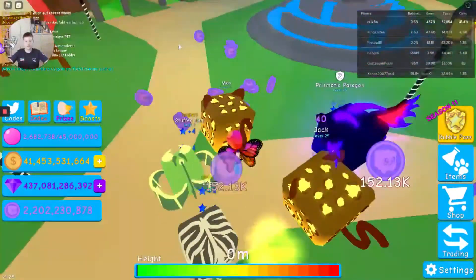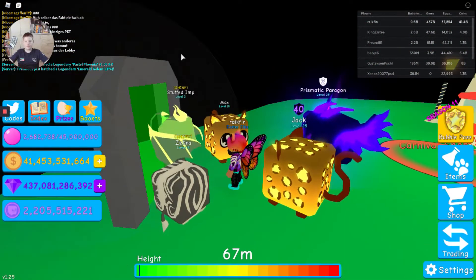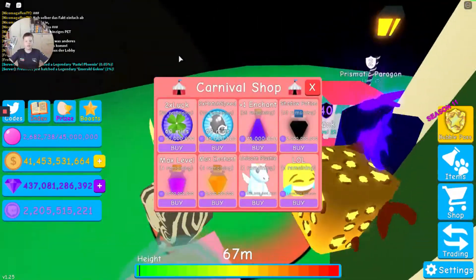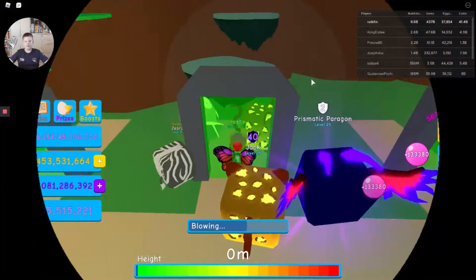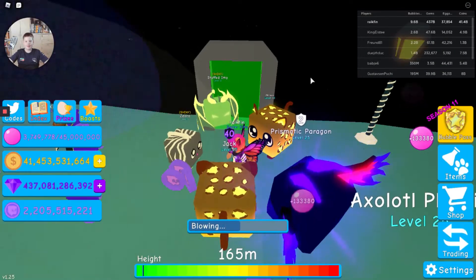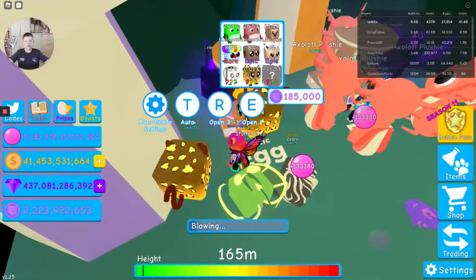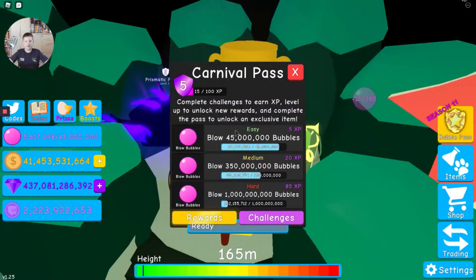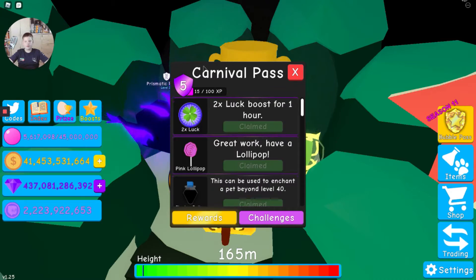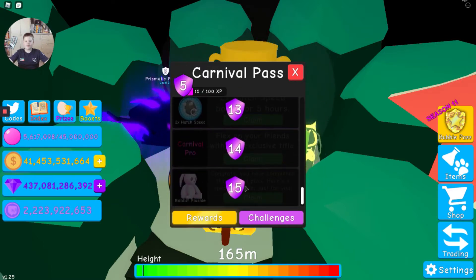Let's head to the first island — a Sharp Island. I have enough currency but I don't really need to buy anything right now. I need to grind more for this one. Next up there's the egg islands with two eggs: the Exotic Egg and the Stuffed Egg. There's also a Carnival Pass where you complete challenges to get up to 10 rewards.